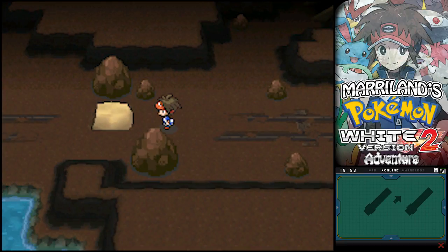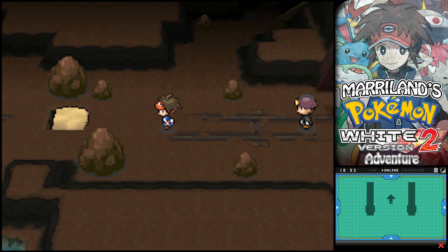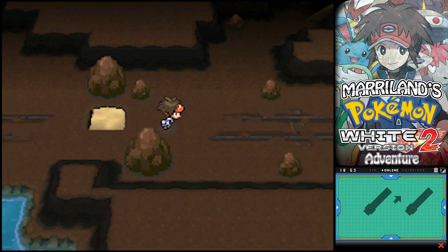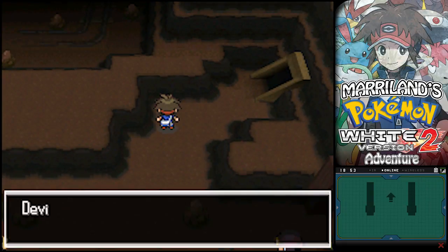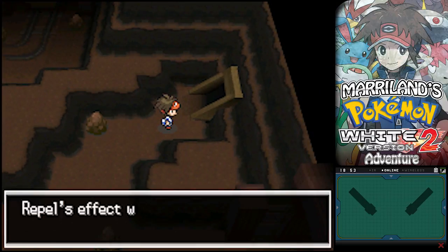I'm back in that second room, I think. Except I was on the other side here. Push those rocks and then I can head up here. Although I should pick up - ooh, the Big Nugget! I got me a Big Nugget, right in that hidden rock there. Actually the rock itself isn't hidden, it's just the item.